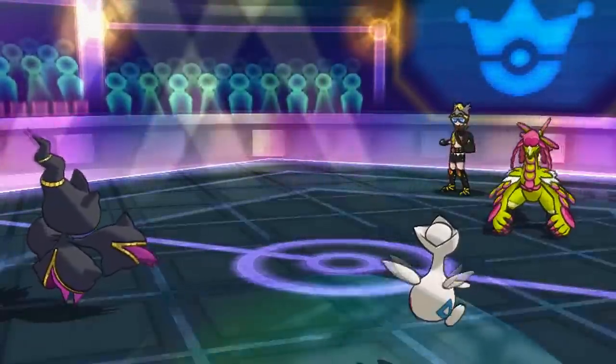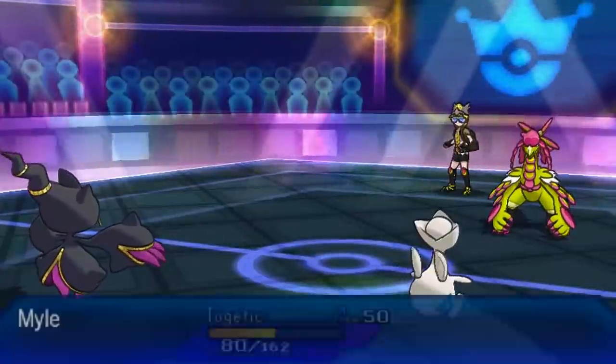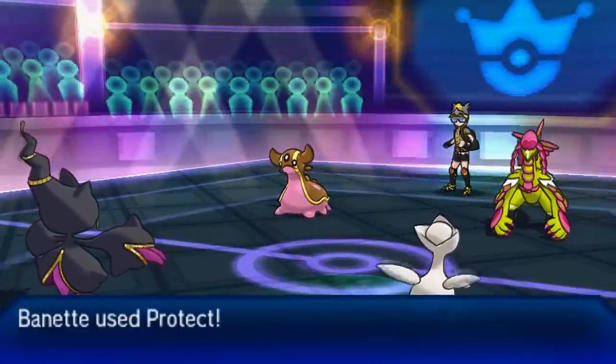I go for After You plus Knock Off — a Hustle-boosted Knock Off that knocks out Gengar. Flamethrower is not going to do any damage to my Togekiss. My opponent did not see that coming, and nobody does, because I don't think anyone even thinks about Prankster After You — it doesn't exist on any Pokémon naturally. That's why you have to give a Pokémon that has After You the Prankster ability via Mega Banette's Skill Swap.